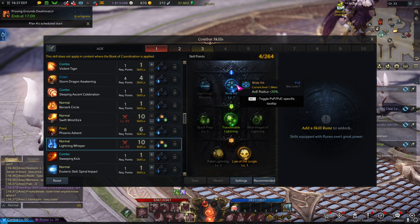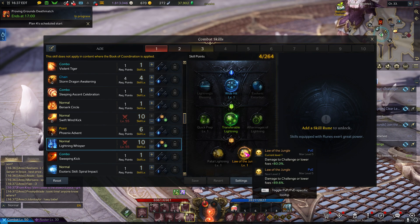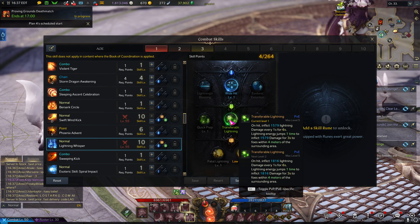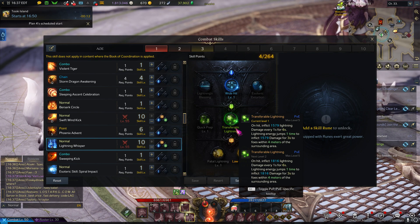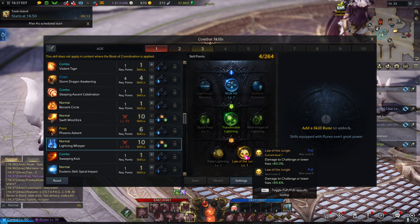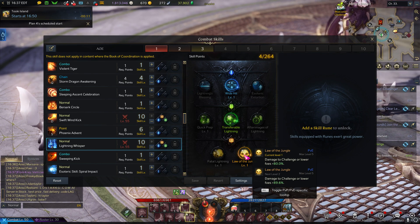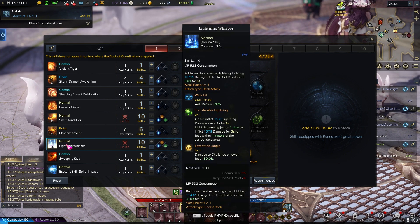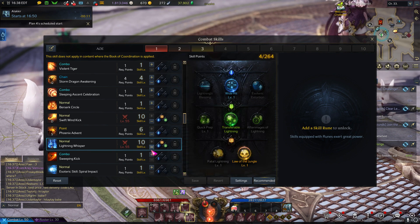Lightning Whisper — we have Tripods 2, 2, and 2 here. Basically what this is going to do is give you a massive AoE damage around you. The last talent here is really important; this is going to make it pretty much one-shot everything in a Chaos Dungeon when you pull a big pack. It's also good because it gives you a buff, so any boss that survives this will die from your next hit.